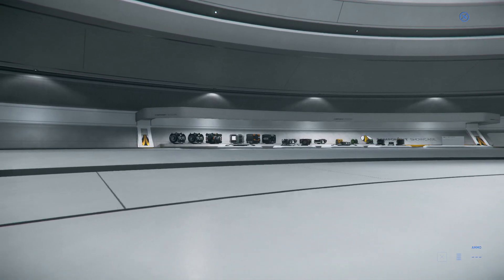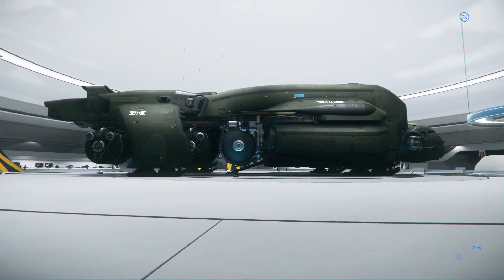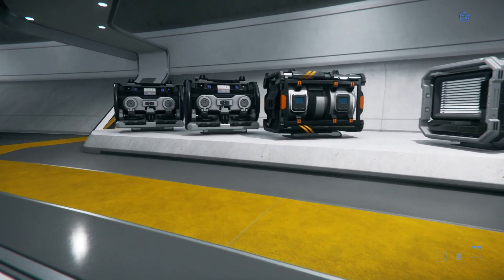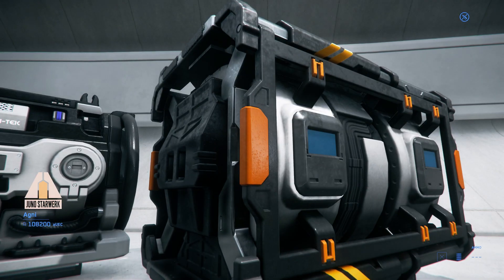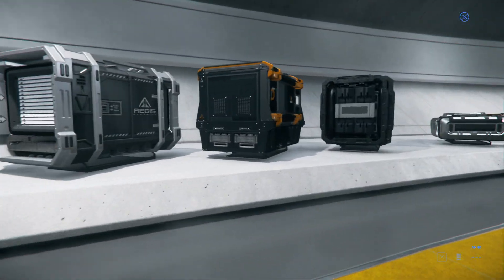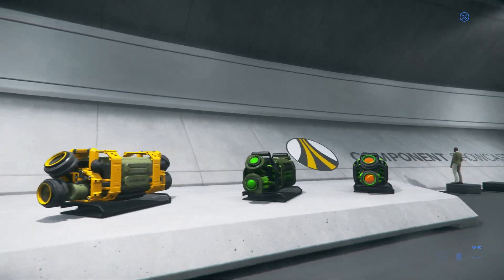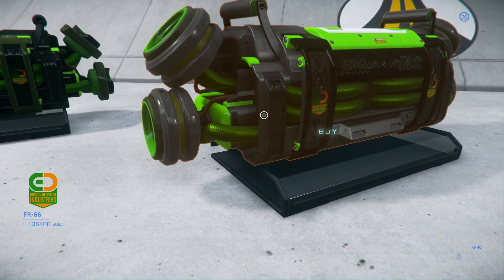Let's go over and check out the components. I've done a video — I can't remember if I've uploaded it — on the MISC Reliant Core. It's absolutely massive; it feels like walking around in the Aliens Nostromo. It's really neat to see these components, because you don't normally see these in live models. Anytime I've bought one, I've bought it through a terminal and just installed it on my ship.